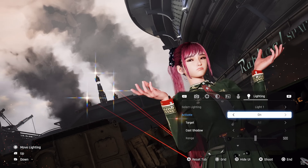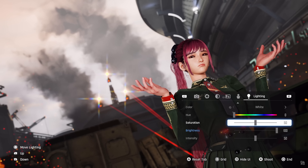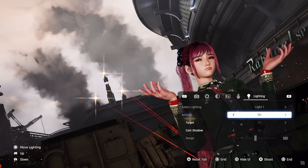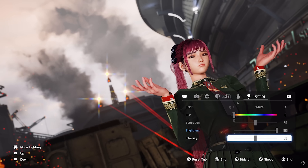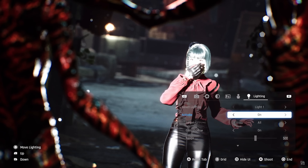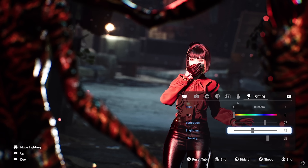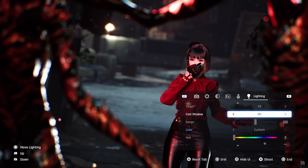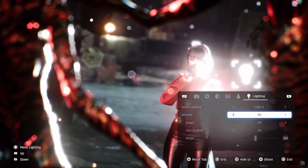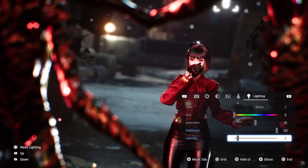On the subject of portraits, what better way to enhance them than with at least two — and probably three — fully customizable lights that can be placed freely as white or coloured lamps, and tweaked with brightness, saturation and intensity settings. They appear to be omnidirectional lights that will shine on any nearby surface, but you can limit which subjects are targeted by each light, as well as how far their beam will shine, and whether or not they cast shadows.